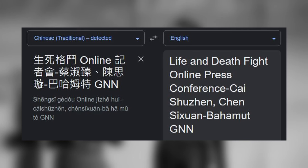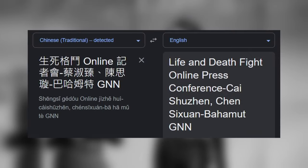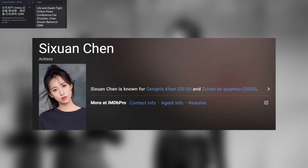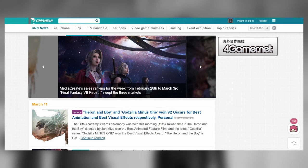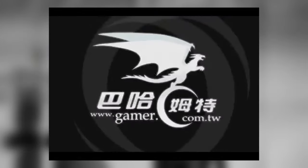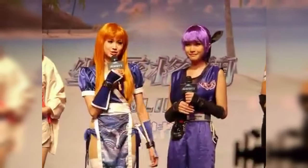Kai Shuzen is the name of a Taiwanese actress and model, and I believe that she is the Kasumi cosplayer in the video. Chen Shishuan is harder to research, but she does have a very small IMDB page. Due to her name also being Chinese and being in the title of the video, I believe that she could be the Ayane cosplayer. The final part of the title translates to Bahamut GNN, and looking this phrase up returns what I believe to be a Chinese gaming website. The logo at the top of this page is also the same logo found in the beginning of the press conference video with the cosplayers, indicating that these two are closely linked.